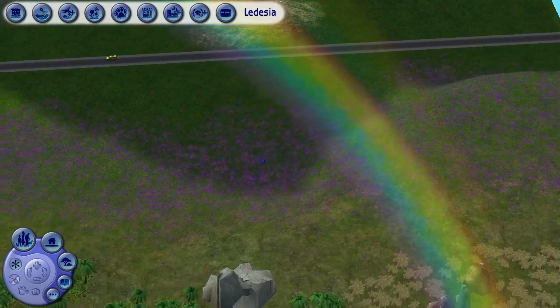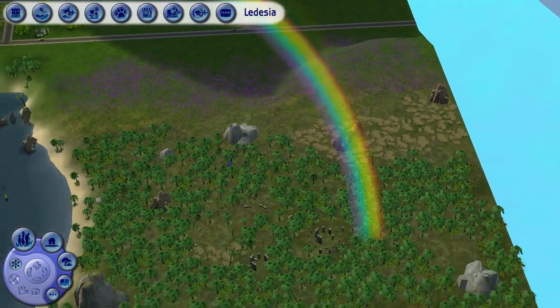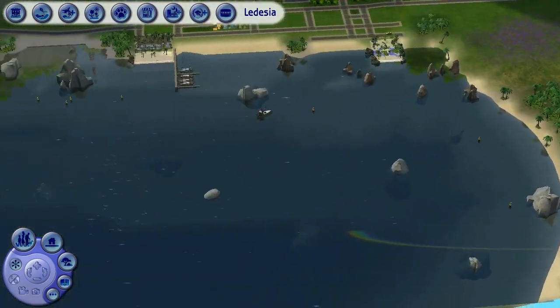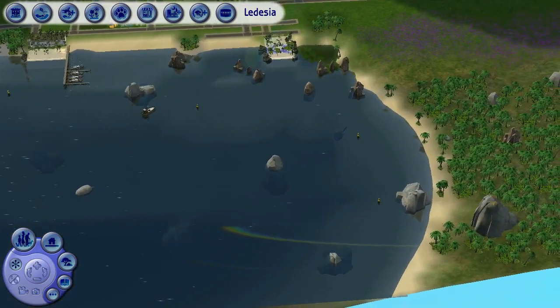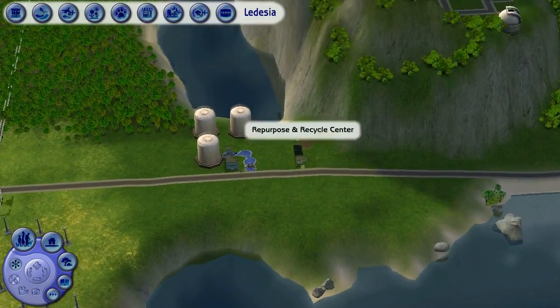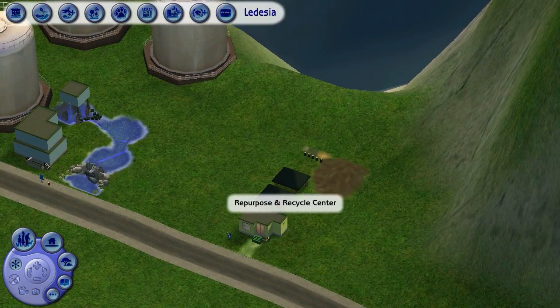Oh, hi rainbow! The rainbow and the flowers — how pretty. The flower field has expanded, palm trees are properly placed. You can see the rainbow in the water — that's so pretty. And over here, for those of you who did not see them before, we have the repurpose and recycle center.